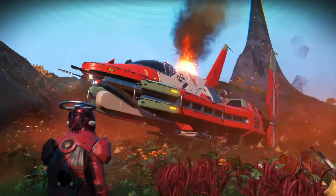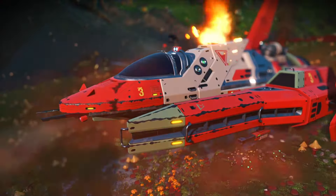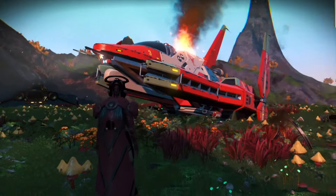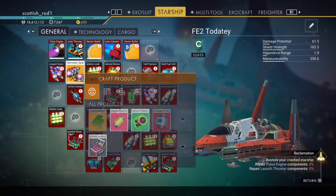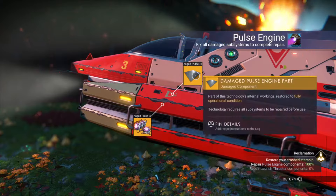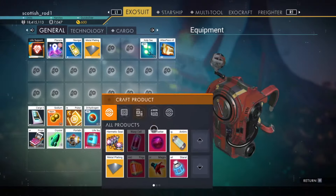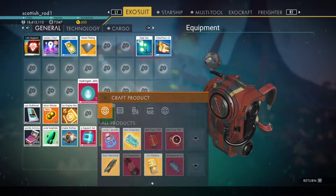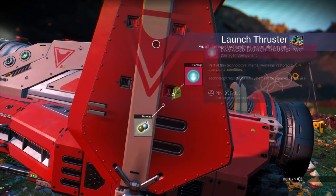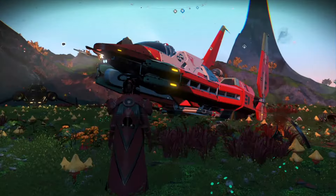Let's claim the ship. I need a thermatic seal and a bit of metal plating. I need 40 dihydrogen to make a jelly and some pure ferrite. That's the reclamation milestone complete.